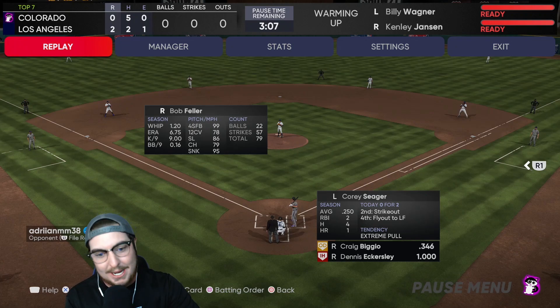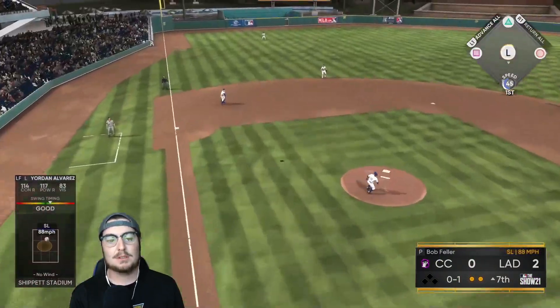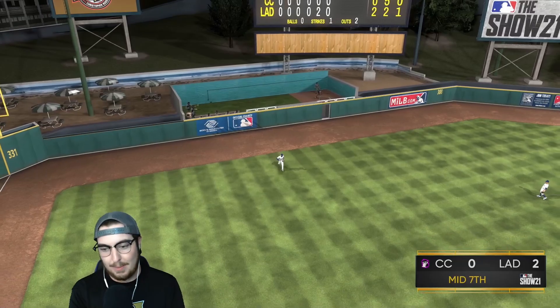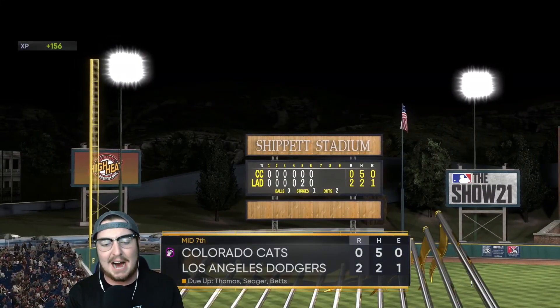We've got three ABs left. We've got to try to find a way to string something together and go score for Eckersley. I just missed a hanger — that was down the pipe. We are through seven innings hitting-wise, and it's not very pretty.